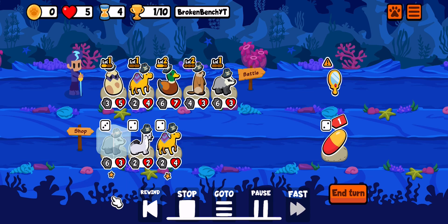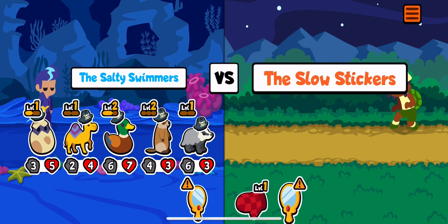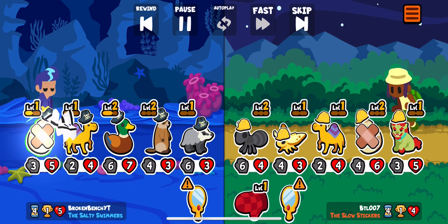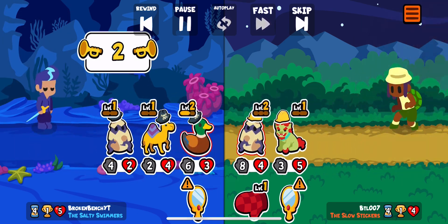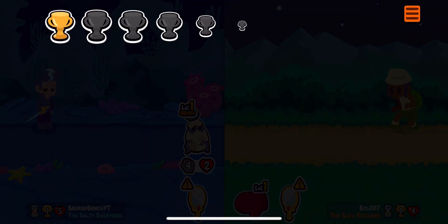Here we take a level and get another Badger, which we're going to let the Dromedary buff once and then pick it up. Here we just face another Dromedary, but they do have Foo Dogs, so they are buffing the health on their upcoming units.